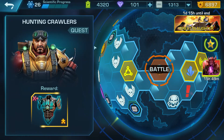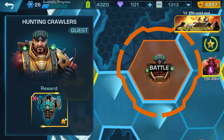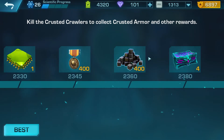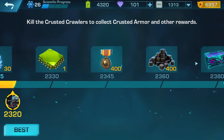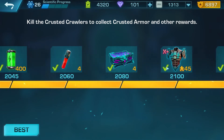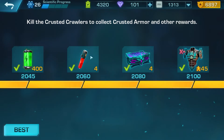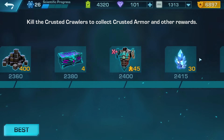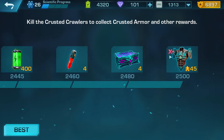Moving to the right side, I'll show you hunting crawlers. In the reward section we have 30 crystallite per full rotation. A full rotation means five steps of 30 — so 30 here, 30 here, 30 here, 30 here, and 30 at the end — giving you 150 crystallite per full rotation. Once you finish the last reward it begins automatically from the start, so you can get another 150 crystallite.